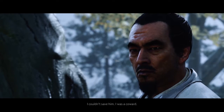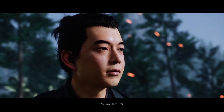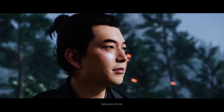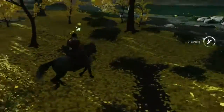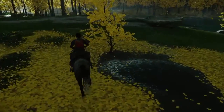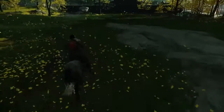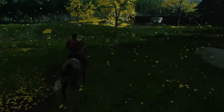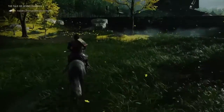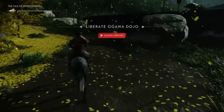We hear: 'I couldn't save him. I was a coward.' 'Jin, you are a samurai.' 'He died because of me.' I'll cut this scene short in the interest of keeping as much of this exposition secret as possible. But you can see what I'm saying — there is this up-and-down rollercoaster of emotions that are meant to take the gamer through the same emotions that Jin is going through as he embarks on this journey. And again, this is just the beginning of the game.